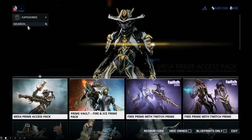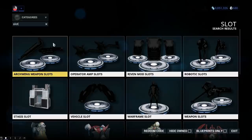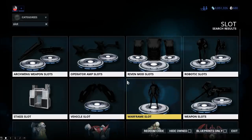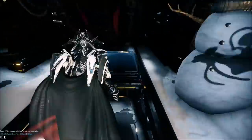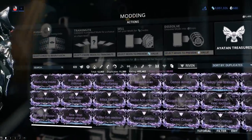How do you increase this capacity? Most of us go to the Market, type in 'slots,' and purchase Riven Mod Slots — you have to purchase three at a time at the cost of 60 Plat. You do get them as rewards from progressing through the story, but you'll eventually have to buy slots if you want to grow your Riven collection.